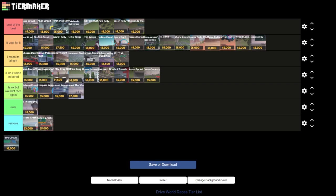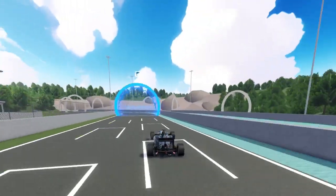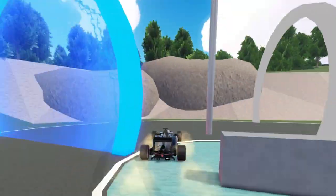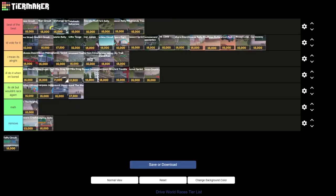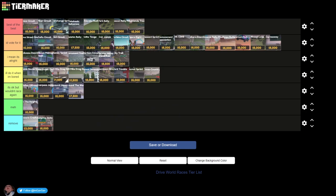Now moving on to the last and final race we have Typhu Circuit. This race is definitely better than the other race circuit in this map. I love how much the sand changes this track — it's something which completely changes how this race feels over every other race in the game. For this I'm gonna put it in I'd vote for it, almost in best of the best like Yama Street Circuit, but it's not better than Yama Street Circuit or the other races in the best of the best.